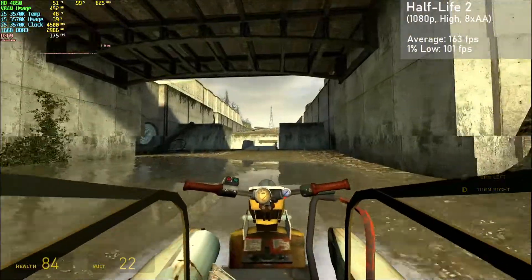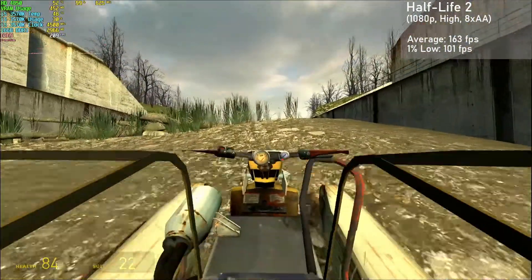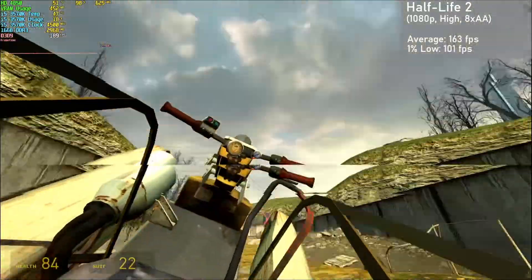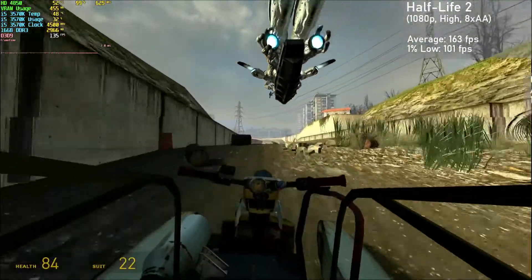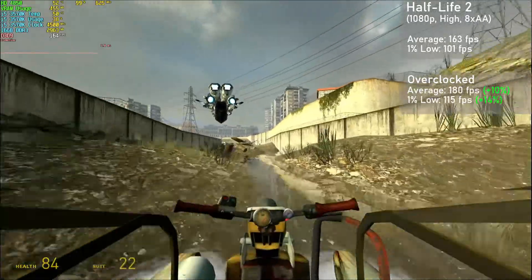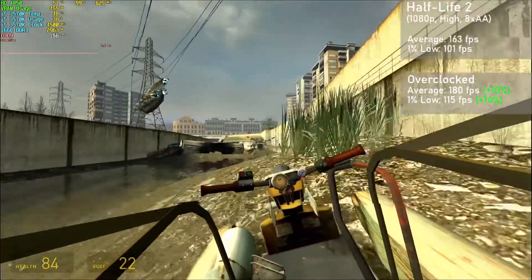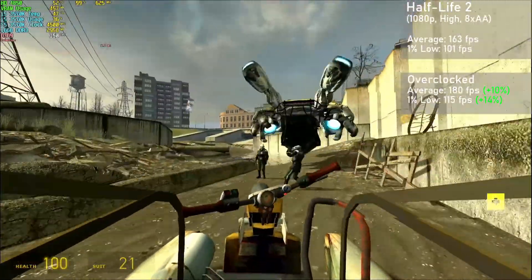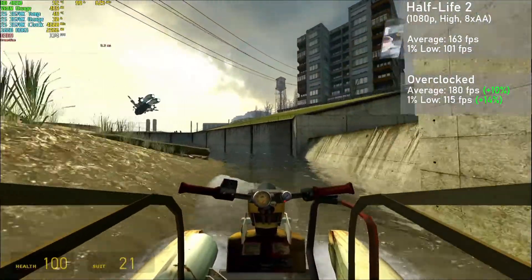Next game up is an older but still iconic title, Half-Life 2. I used the 1080p resolution with the high settings and 8x AA. We managed averages of 163FPS with 1% lows down to 101. Overclocked, averages rose 10% to 180FPS, with 1% lows rising 14% to 115. I used the pretty intensive Water Hazard segment of the game for testing, and it looked great and ran amazingly well, which made for a very nice experience overall.